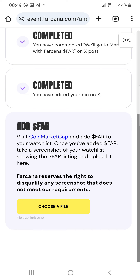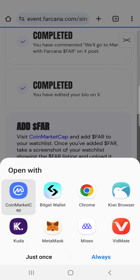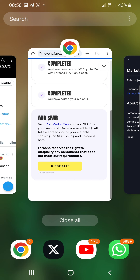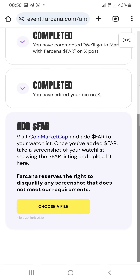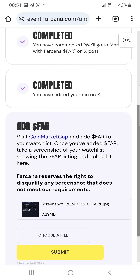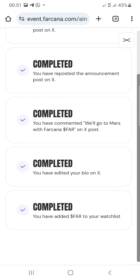The next task is to add FAR to your CoinMarketCap watchlist. Click the CoinMarketCap button to open the platform. Find the FAR token and click the star button to add it to your watchlist. Take a screenshot showing FAR on your whitelist, then go back to the airdrop, click choose file, upload the screenshot, and click submit.